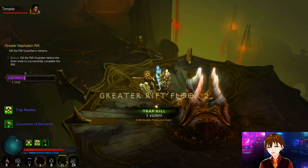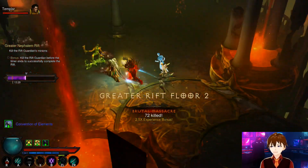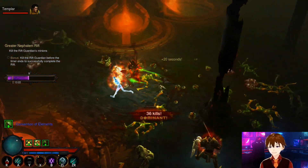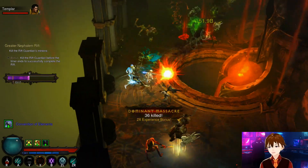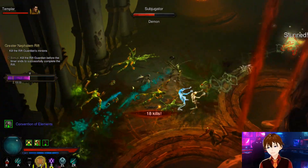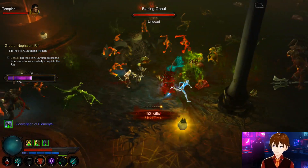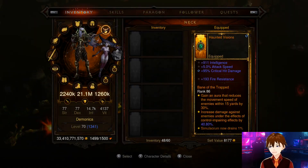For the Necromancer, I recommend on your helm: Crit Hit Chance 6.0%. On your gloves these three stats: Crit Hit Chance 6.0%, Crit Hit Damage 50%, and Attack Speed at least 7.0% to 8.0% — if you get 6.0% that's not bad either, as long as you have crit hit damage and crit hit chance on the gloves. You're at the mercy of RNG to get the perfect stats for your armor pieces, but these will allow you to do more critical hit damage, which benefits the Necromancer class.